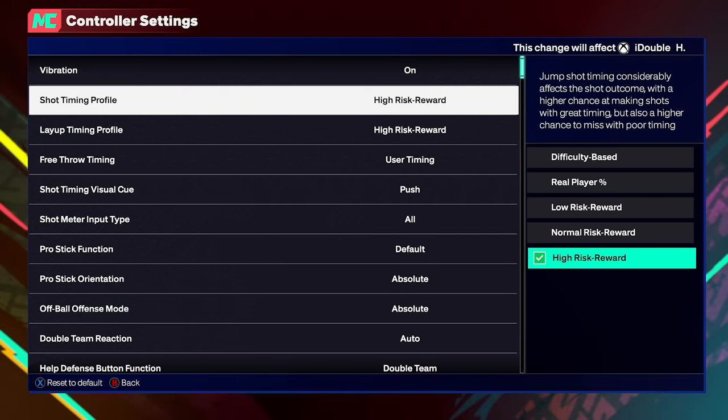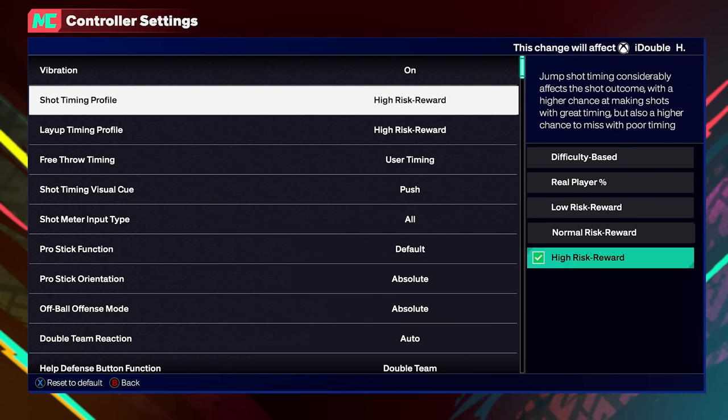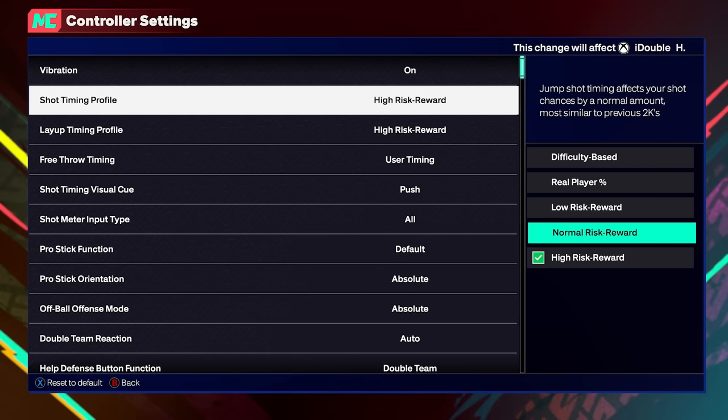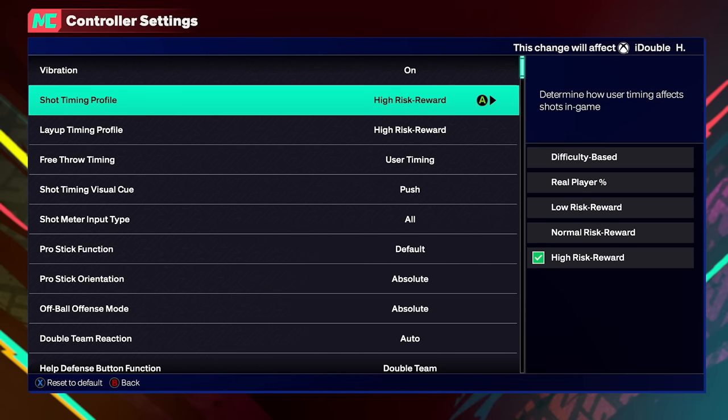Let's go to the controller settings. The first thing we need to talk about is the shot timing profile. There's Real Player Percentage for offline, and then online there's Low Risk Reward, Normal Risk Reward, and High Risk Reward. Low risk reward gives you a super small green window but you can make whites, though players with this setting on typically only shoot 30-40%. Normal is in the middle, but if you have it on you're not making many whites anyway. Go High Risk Reward — it gives you the biggest green window possible. It's basically green or miss, but your green window is much bigger. I highly recommend High Risk Reward shot timing profile.